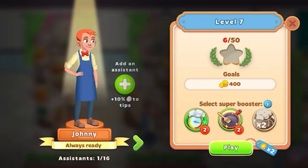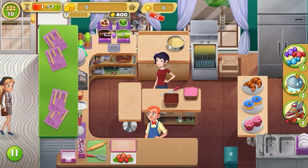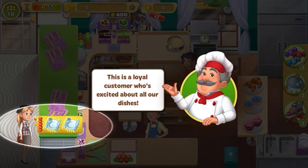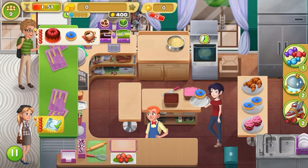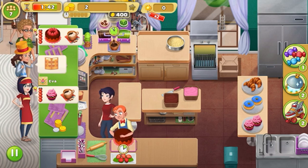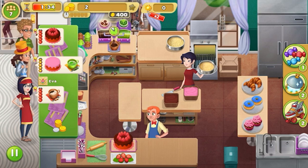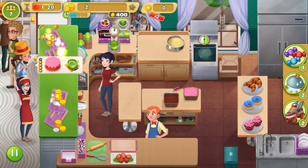This is the restaurant itself — it doesn't look all that beautiful — and this is the kitchen, also still rather ugly. It's kind of like a bakery. There on the left there is a desk and people will appear there and ask for stuff. It's my job to create, make, bake, cook — just make sure that I fulfill their orders. It's a time management game because it's all about the order in which you do stuff.